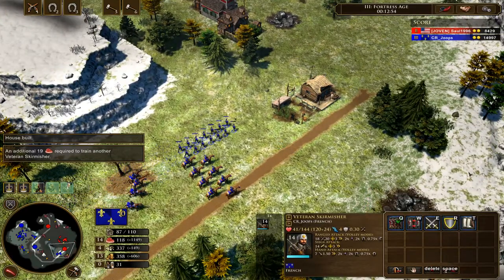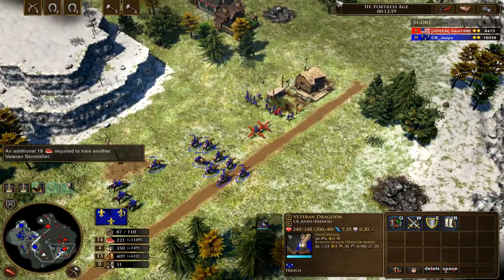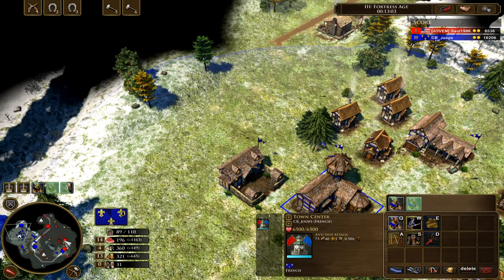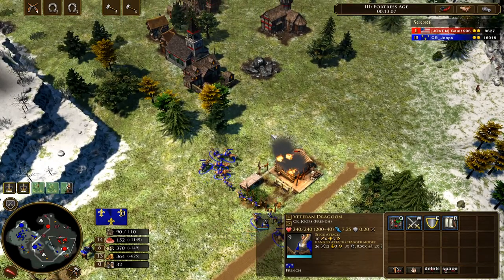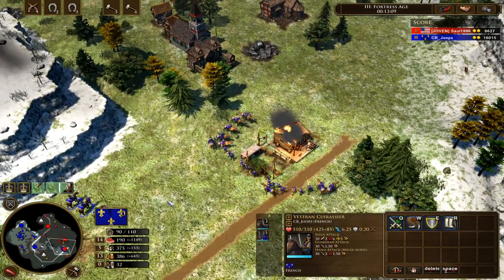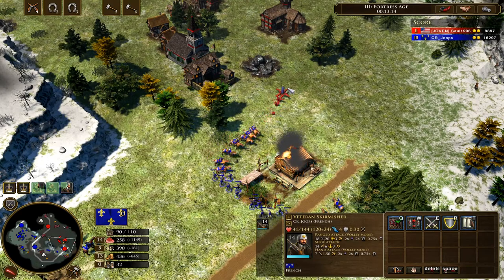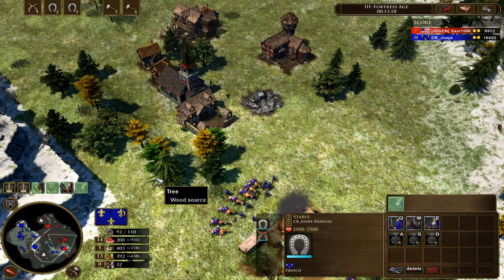At this point we have all bases covered. He can't really throw anything at us that we can't kill. If he brings cavalry, our ranged cavalry will kill them. If he brings heavy infantry, our ranged infantry will kill them. If he brings ranged infantry, our heavy cavalry — which we're hiding so he doesn't know we have them — will jump on top of them. If he brings artillery, we have both ranged cavalry and heavy cavalry to kill them.